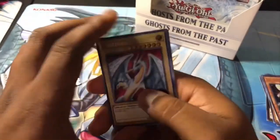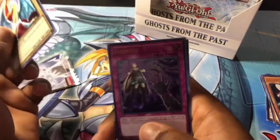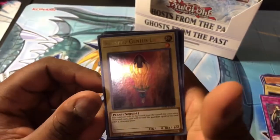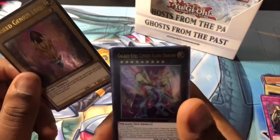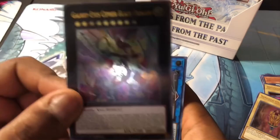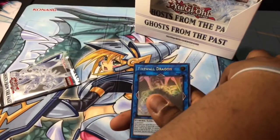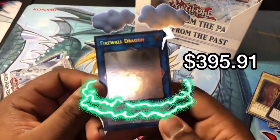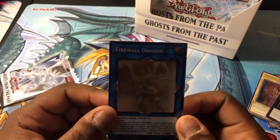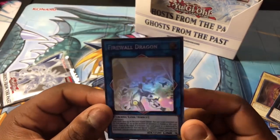Oh yeah! That's Horizon — that's a Cosmo Jo, Sunseed, Genius Loki, pretty cool. Galaxy Eyes Cipher Blade Dragon — wow, yeah, it looks pretty dope. Wait, is that — oh, we got a Ghost Rare! No way! Yo! Firewall Dragon Ghost Rare!